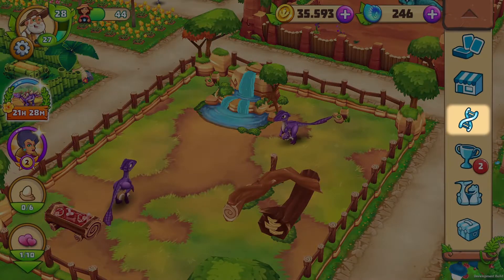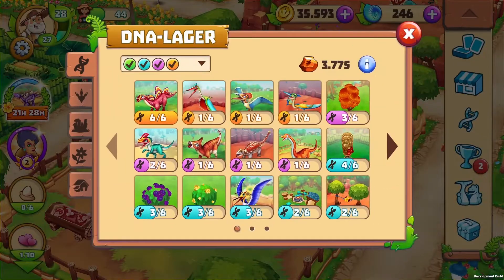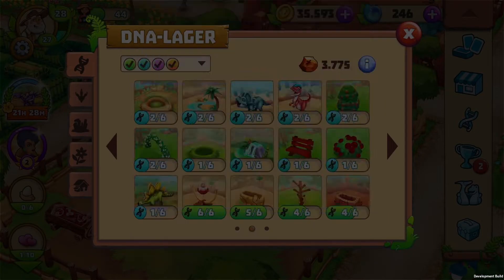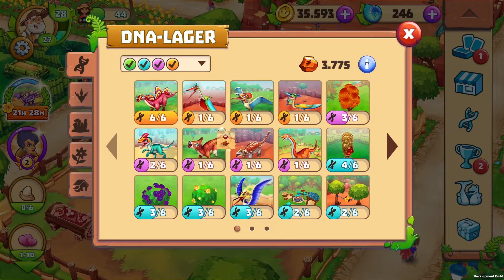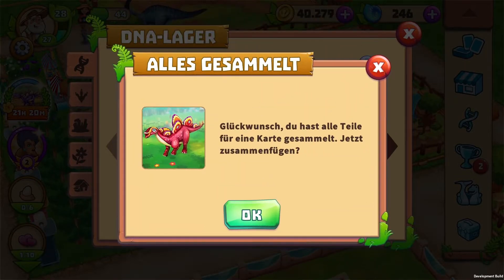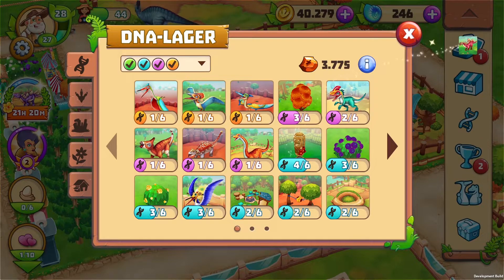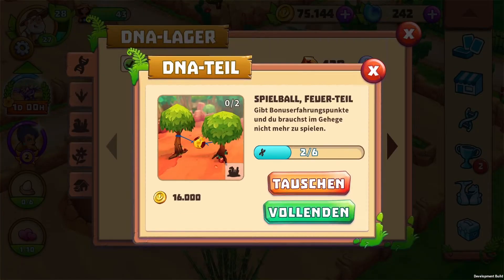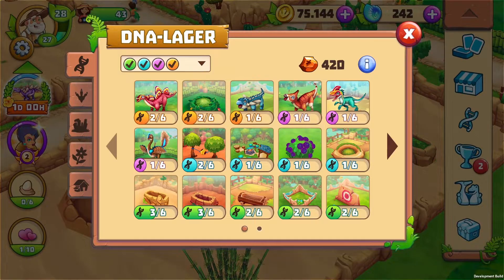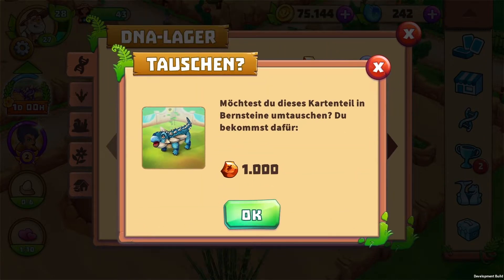The small double helix in the menu takes you to the DNA store. Sometimes you will receive DNA parts during the game. When you have collected a certain number of parts, you can redeem them for the corresponding card. This way you can get, for example, new dinos without having to actually buy them. DNA parts that you don't need can be scrapped for amber, which are kind of a wild card and can be used to complete DNA strands.